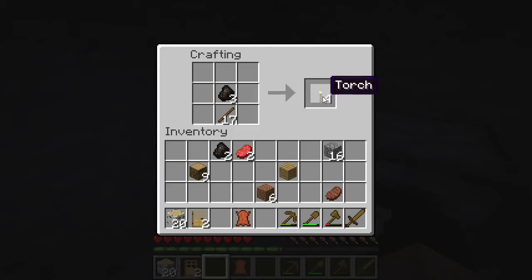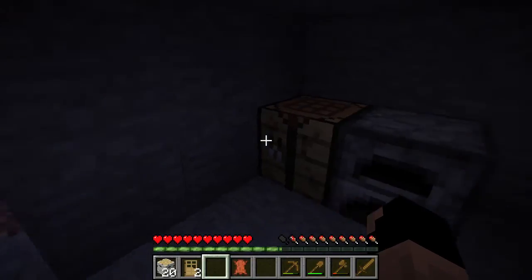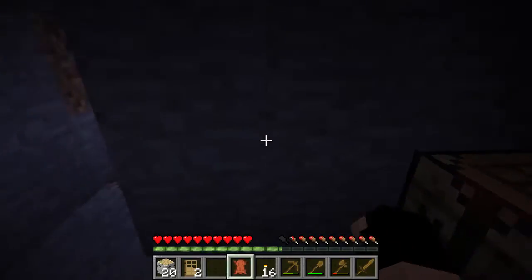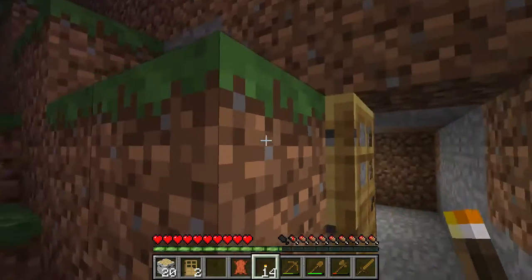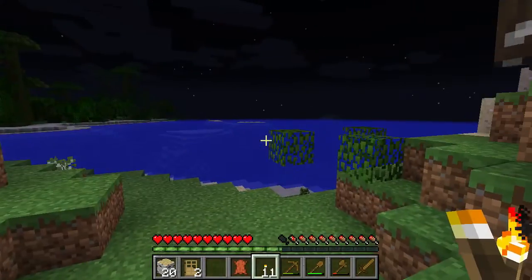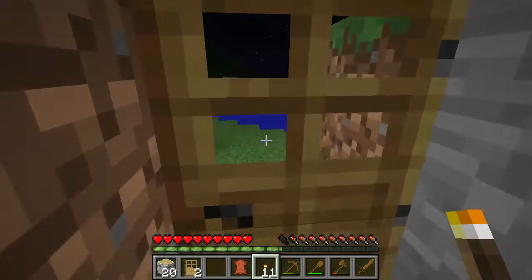Now in order to auto craft things, you can just left click and pick them up like that. But to auto craft, you can hold shift and then left click and it will create the maximum number allotted in the crafting table. You need to be careful with that because sometimes you can create like 30 doors on accident and it's a real problem. So just be careful — know what you're doing. Don't get into the habit of auto crafting everything. Also, animals are attracted to light, just because obviously it's safety from the monsters.